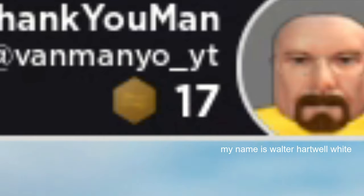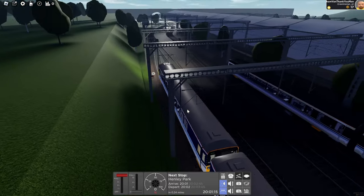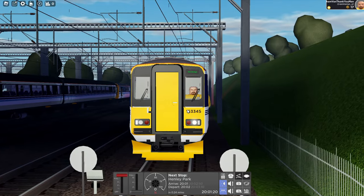I've gone for the cheap option because I have 17 coins left, since buying this route pack to Millbridge, which is also new, cost a lot.